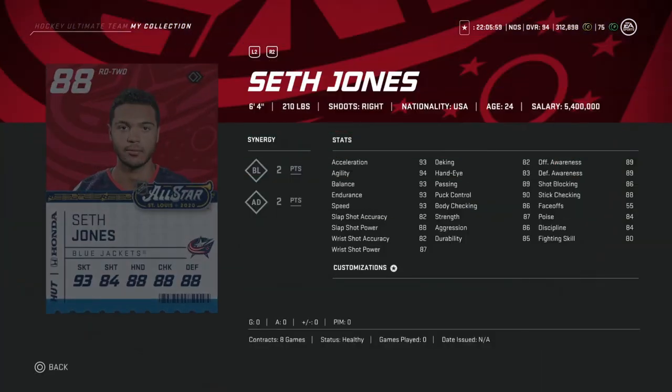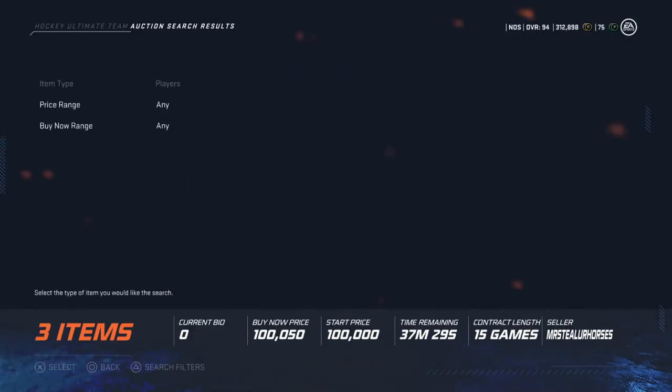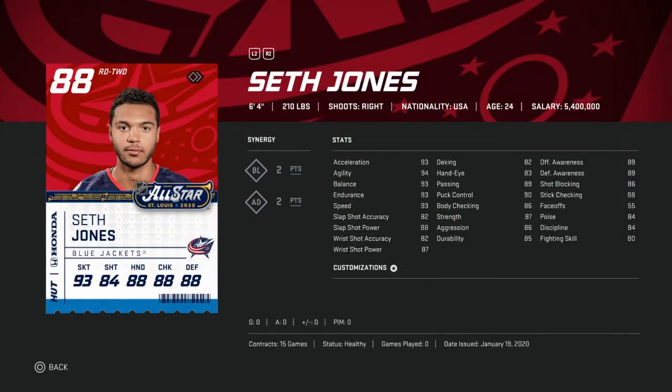Seth Jones. He was my heavy prediction last year — I told people to go all in and he just lost the hardest shot by about two miles per hour. Right-handed, 6'4". Already great speed at 93 for his size. Almost like a Brent Burns card. His shot — 88 and 82 for power and accuracy — is kind of tough. But at 100k, he came second in the hardest shot competition last year. He could definitely win this event. And if slap shot power bumps up to 99, it makes him one of the best right defensemen in the game. 100k on him — not a bad option at all if you're looking for a defenseman to invest in.